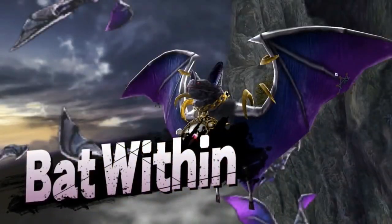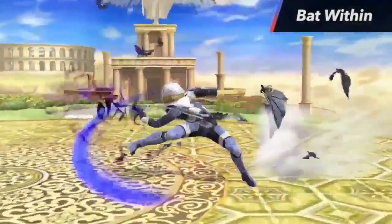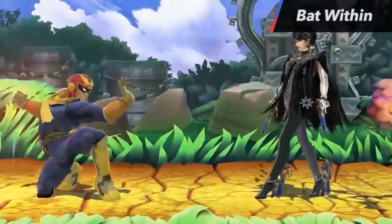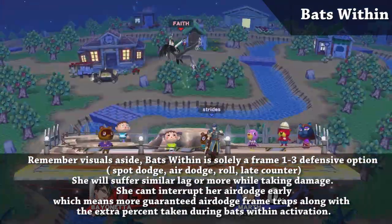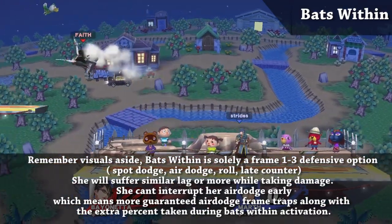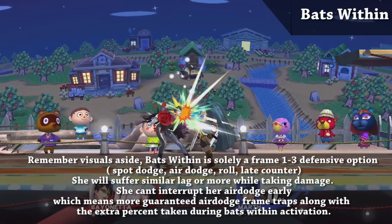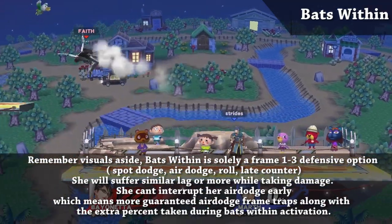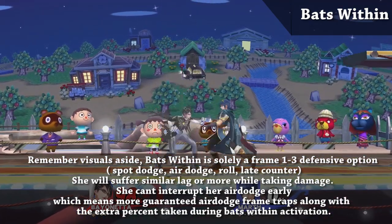While Bats Within can be annoying in certain situations, it's important to realize that it only gets her out of situations that aren't true combos, and in those scenarios you're still able to tack on damage. Unlike other characters in the game, she cannot air dodge cancel from that scenario, which means you get guaranteed air dodge frame traps that already tack on damage and allow you to get another punish to continue the pressure.